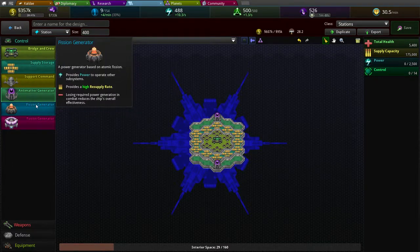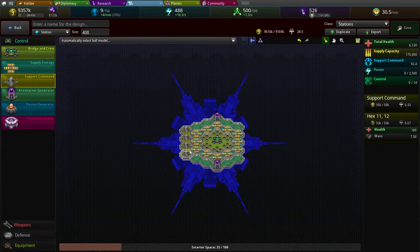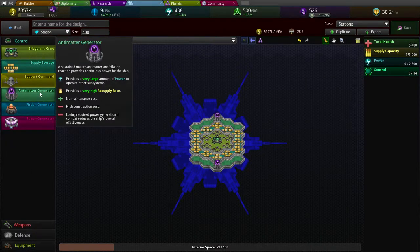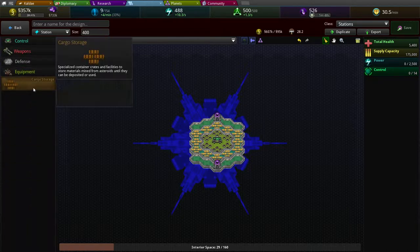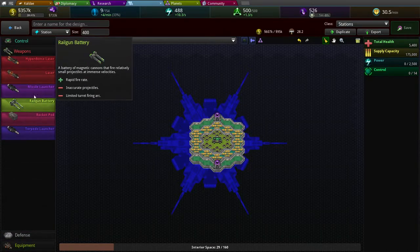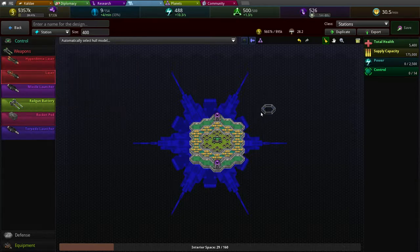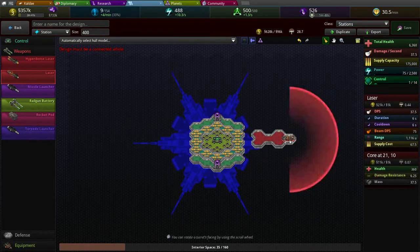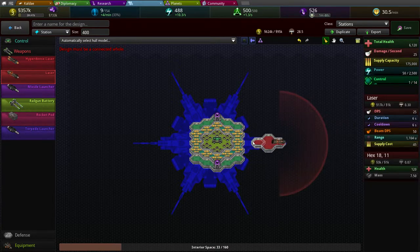Let's do it this way. It's a good support command - actually don't need it, it automatically supports stuff. Equipment - I don't need any of these, defenses come later. Hyper-dense lasers - what's the range? Creates an instant beam lock-on. Very limited firing arc, which is quite bad. Like this, about six times or so.